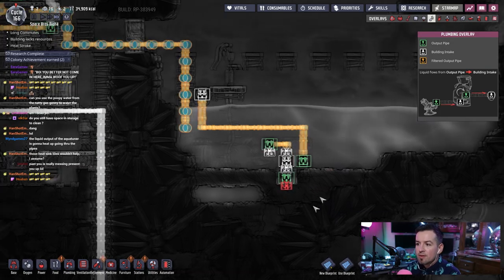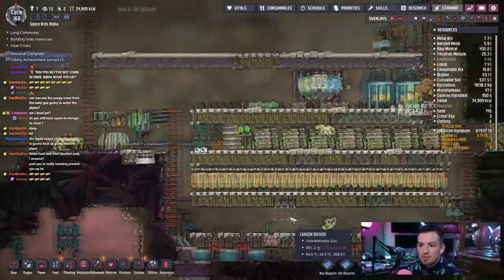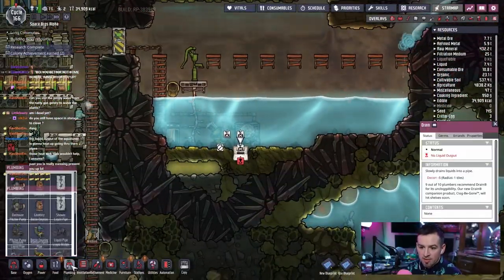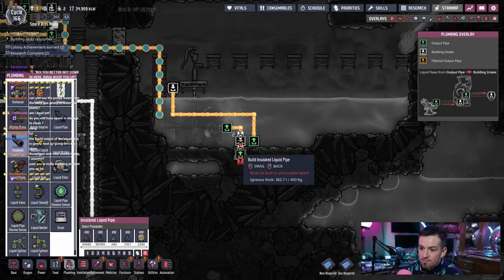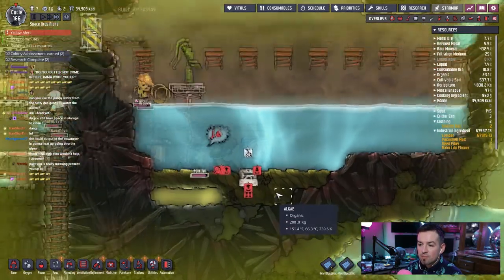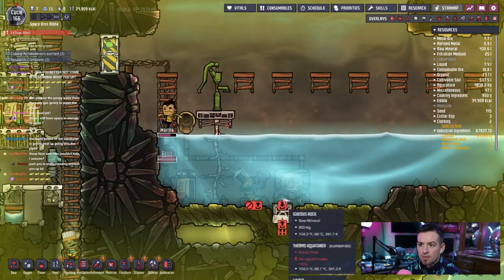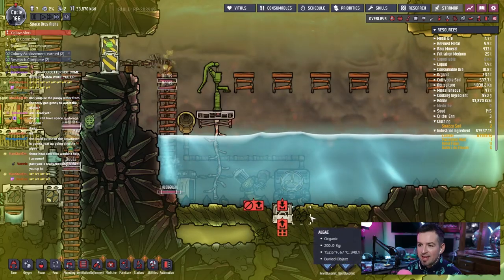Power — all this stuff is working fine. We just gotta get... okay, this thing's built. Great, that was fast. And then we're gonna get insulated pipe, go right in. This should just feed it. Donis is really hurting, man. Stopping — heat stroke. God damn.